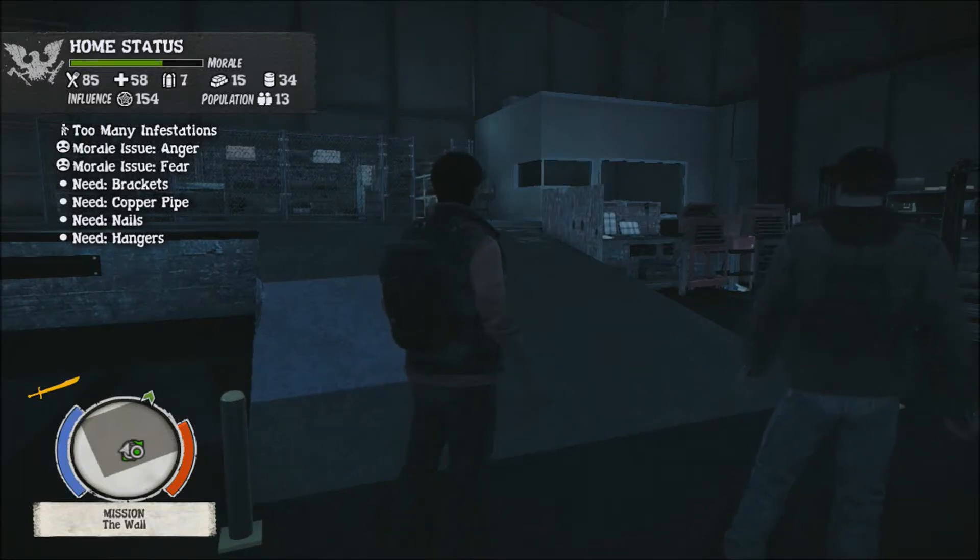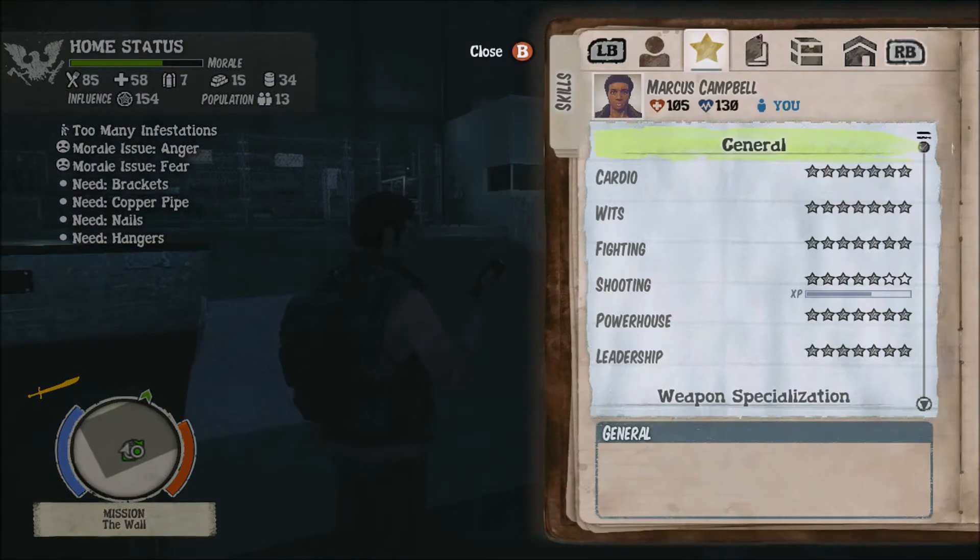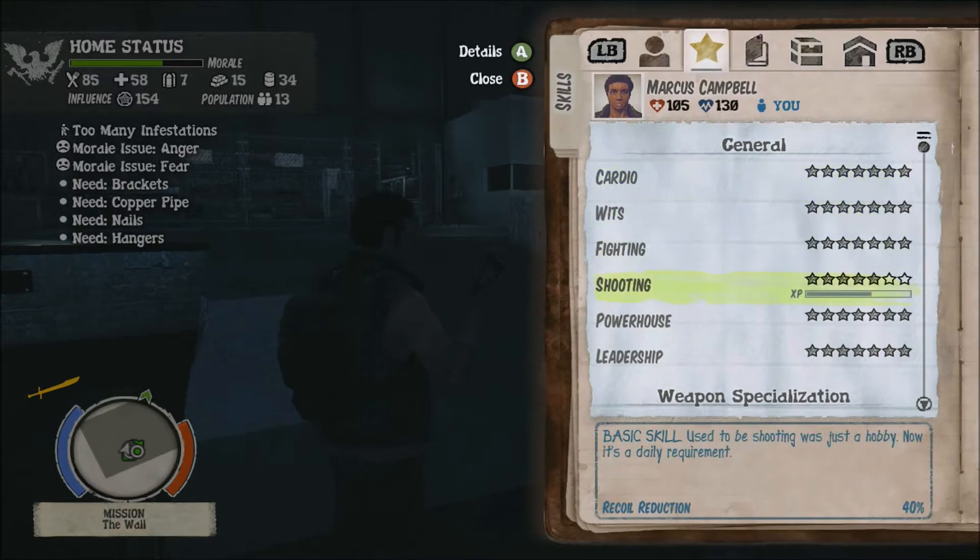Hey guys, Game Examiner Shinkster here. Today I'm going to show you how to get the Double Dead achievement. What you're going to do is hit up on the d-pad and go over to the star.